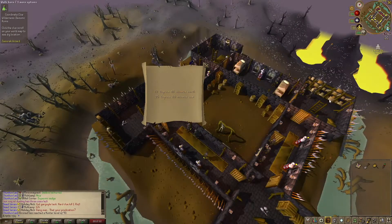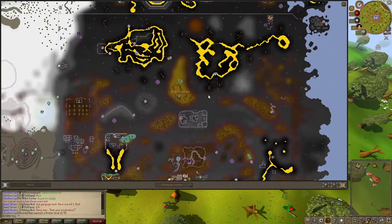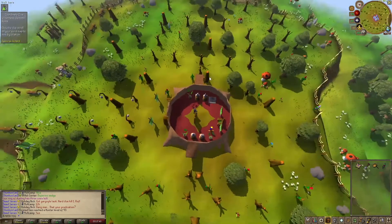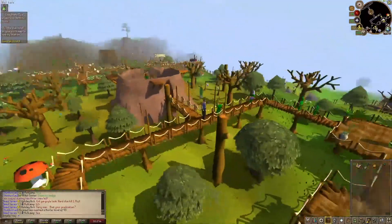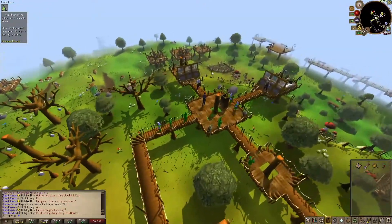We get to do another wilderness step! Where is that one? That one's up there. We're going to use our Royal Seed Pod, and then we're going to go to the bank.